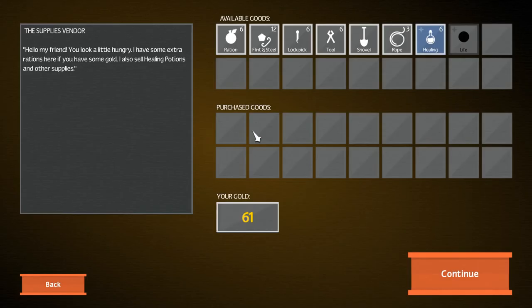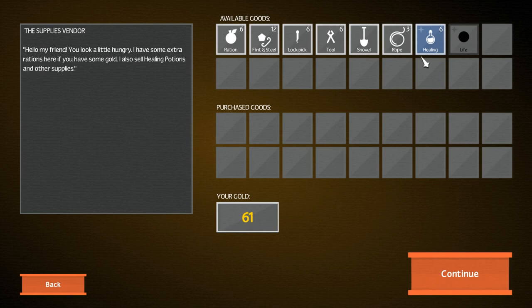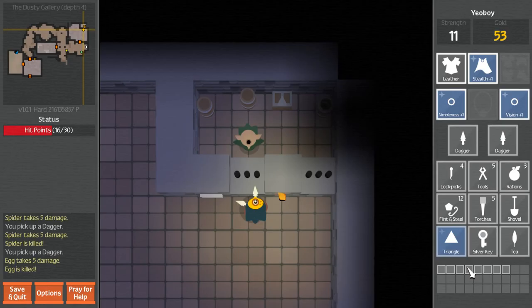Supplies! Oh, this didn't work last time - or maybe I just did it wrong. Hello my friend - you look a little hungry. I have some extra rations here if you have some gold. I also sell healing potions and other supplies. That sure sounds useful. What does a rope do? Hold a rope in one of your hands when you jump down into a chasm - this way you can descend safely without taking any damage. The rope will be left hanging down the side of the chasm, you can't reclaim it. That seems pretty useful - like that hole I fell down before. Let's grab a couple of them.